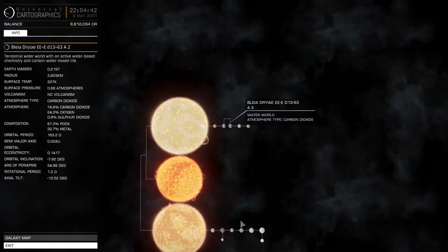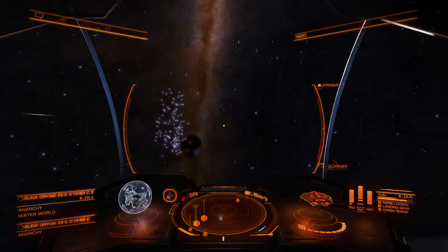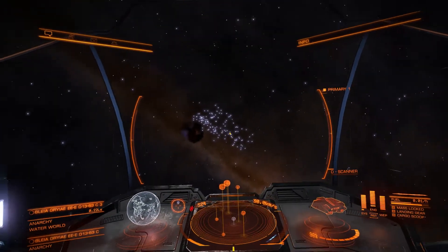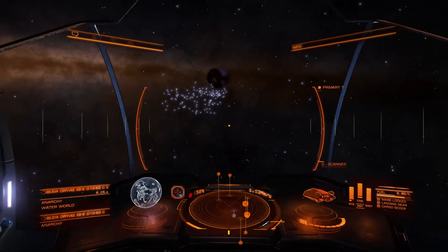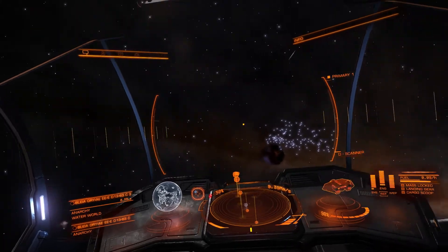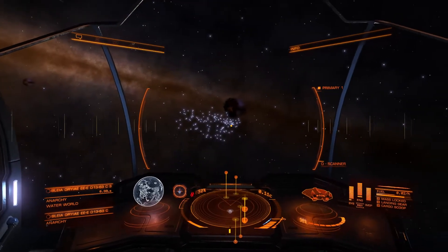That is my record — I said three was my record in my last video. It's pretty typical really: I say I'm not going out to scan water worlds unless there's a couple of them, and then the game just starts throwing multiples at me. It's like anything to slow me down from my main target. Apparently the record-holding system for most water worlds is six in one system — you can check that in the Universal Cartographics Galactic Record.